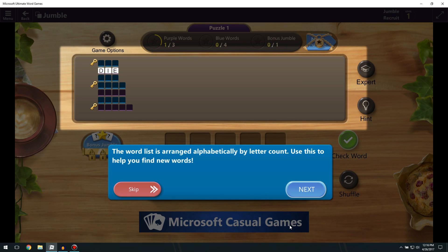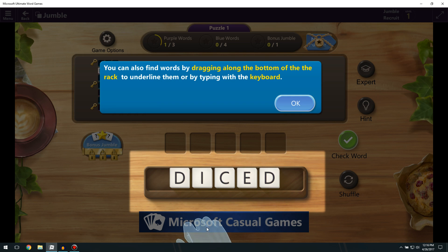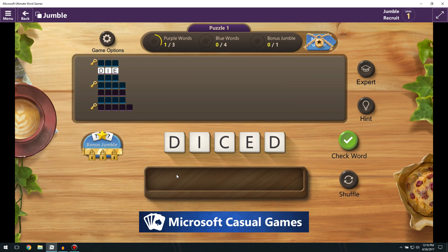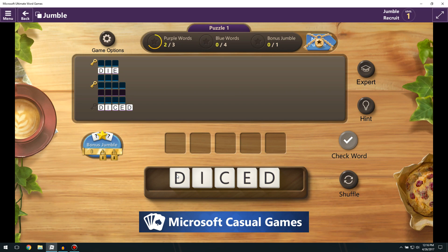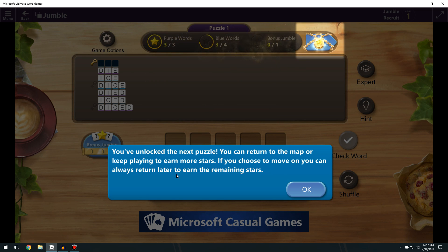The word list is arranged alphabetically by letter count — use that to help find new words. You can drag tiles around your rack to rearrange them. You can also find words by dragging along the bottom of the rack to underline them, or by typing with the keyboard. You collected a key — find all three keys to unlock the bonus jumble.